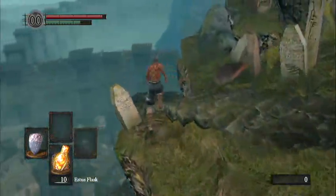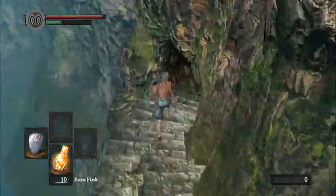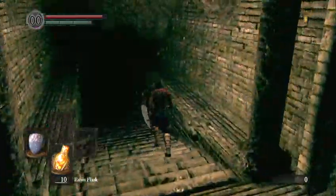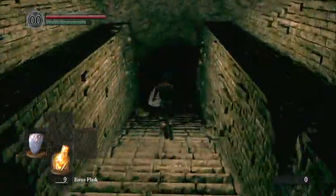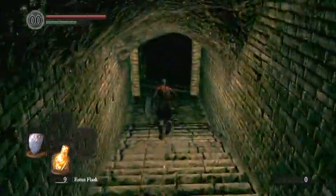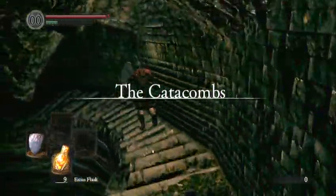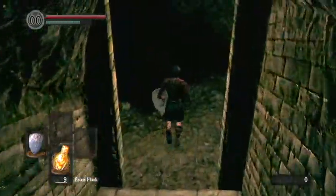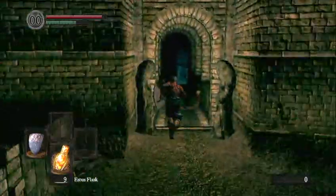You just run towards the graveyard. We're going to need Estus because we want full health — we need to make sure we can make the jump. We're going to do a different method: we're not going to flip the second bridge and jump or roll from that to the ledge. We're going to flip the first bridge and jump from that.